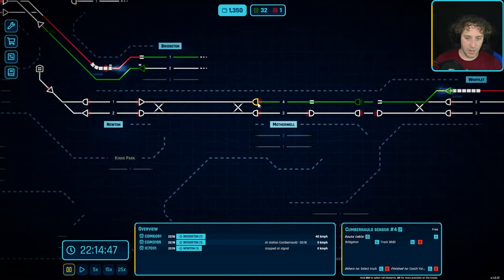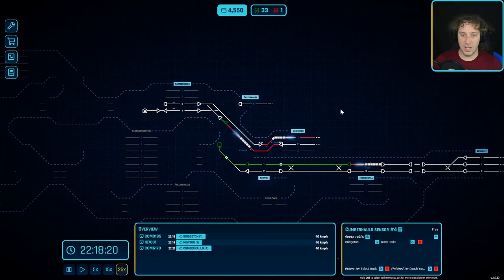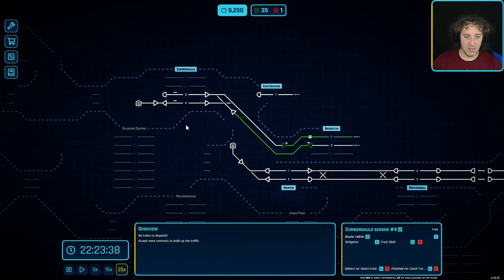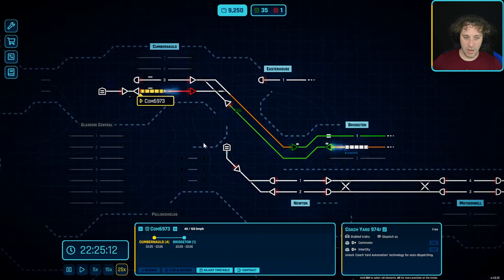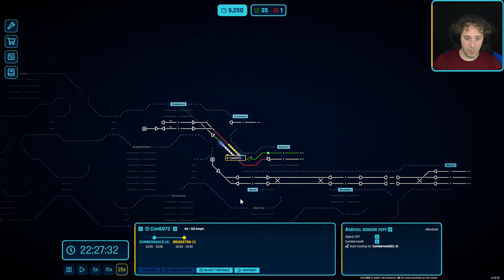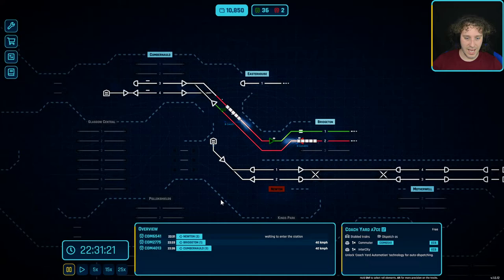The sensors are 15 grand and we haven't got 15 grand. We also need the ability to automatically dispatch from the coach yard, but things should be running a little bit smoother. From coach yard to platform two, we're going to need to buy more auto signals. We've got a demand for a coach yard exit - we need a new train we can dispatch from there. Let's see... one-off freights, one-off freights - not interested. A commuter contract - perfect.